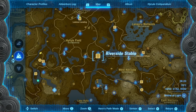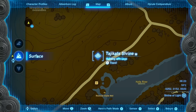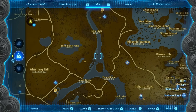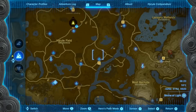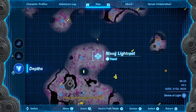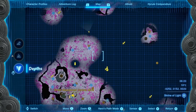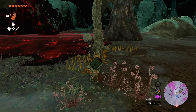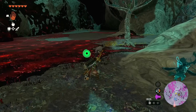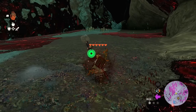The first one we're heading to is called the Plains Bargainer Statue, located pretty much underneath the Riverside Stable. There's also a shrine nearby to serve as our light root base. It's worth noting that the river persists underground, so you're much better off navigating from Hyrule Field. I'm going to head to the light root right underneath the Joyson Shrine, then make my way northwest. I'll grab a stalhorse to make the trip easier and avoid the gloom.